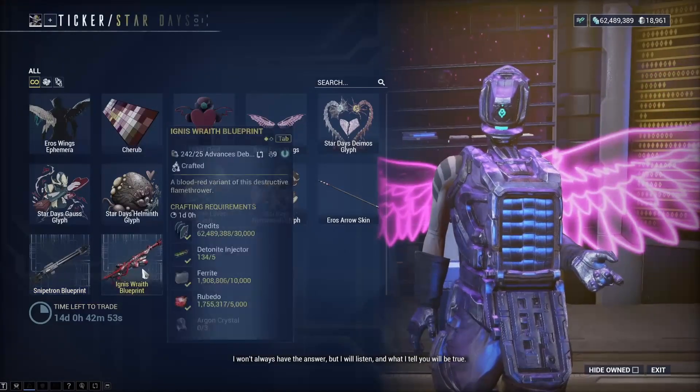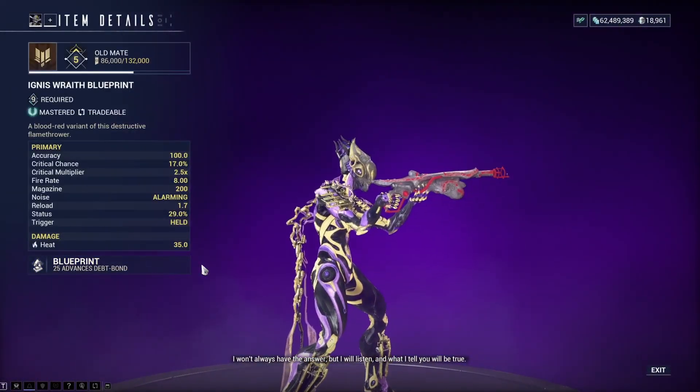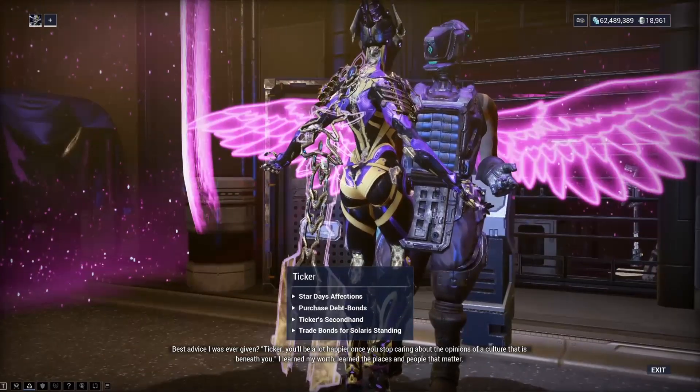And lastly, the Ignis Wraith blueprint for 25 advanced debt bonds. If you are wondering how to get debt bonds...